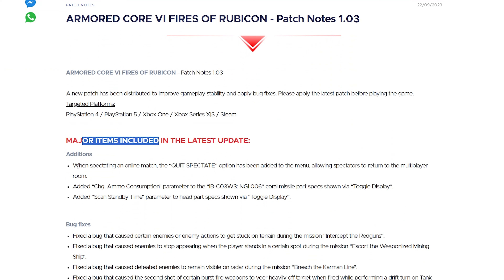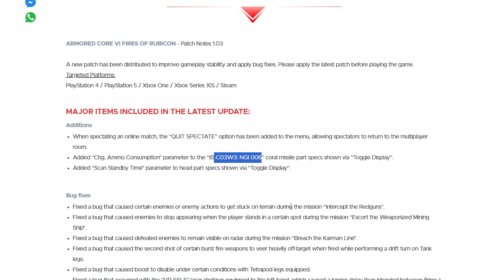Major items in the latest update: when spectating online, the quit spectate option has been added to the menu, allowing spectators to return to the multiplayer room. Added the CHG ammo consumption parameter to the IB — okay, that's a coral missile. Added scan standby time parameter to head part specs shown via toggle display.